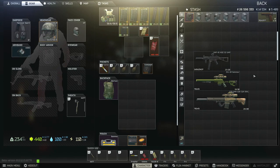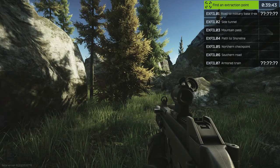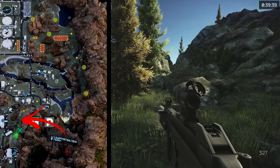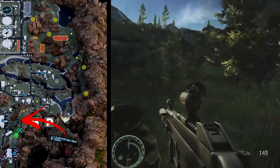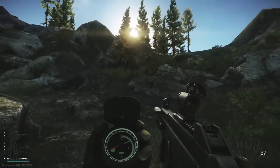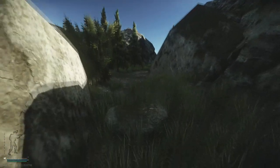We're going to jump into the location and go hunt some rogues. It looks like we've got a wonderful bright and beautiful sunny day here in Tarkov on the lighthouse location. What we're going to do first of all is check our compass and orientate ourselves with the map. It seems we've got quite an eastern spawn, so we're going to move out quickly and confirm where we are.